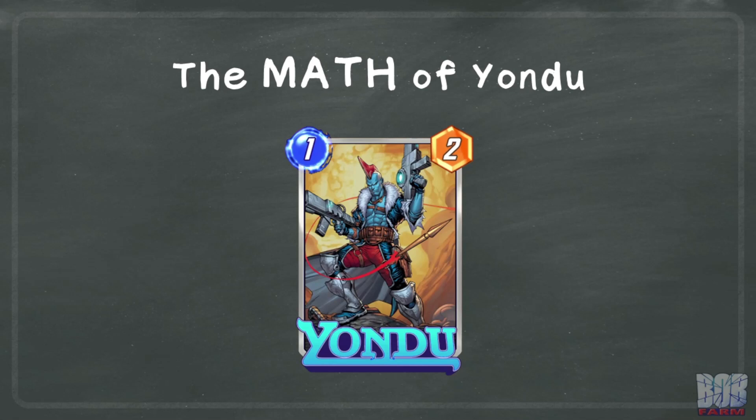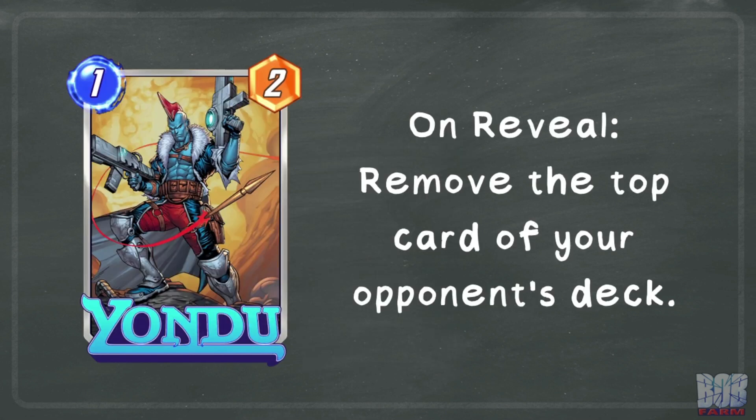Welcome to another Math Breakdown. Today we're going to take a look at Yondu and how the odds around his disruption effect work. Yondu has the effect: on reveal, remove the top card of your opponent's deck. His stat line is on par with the average one-cost card, and this effect has the potential to disrupt your opponent by removing a key card in their deck.